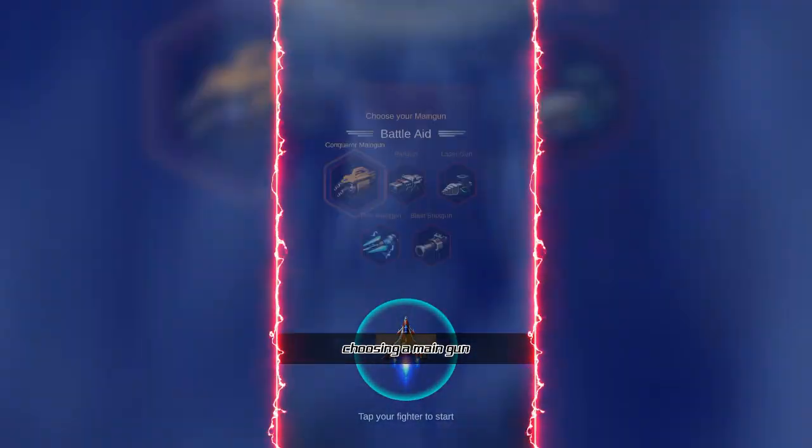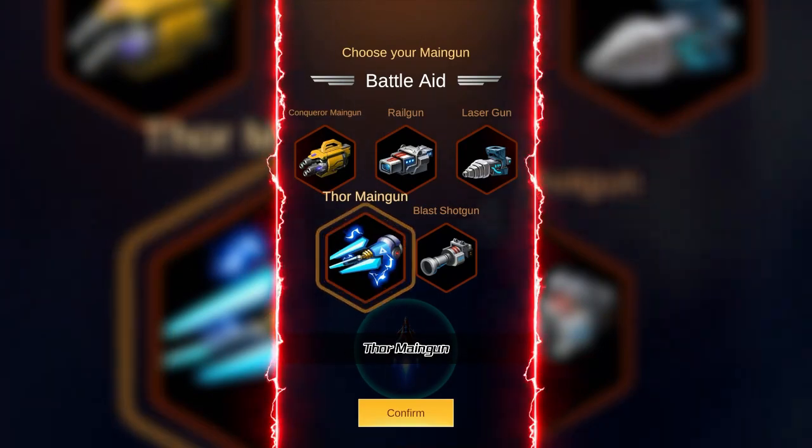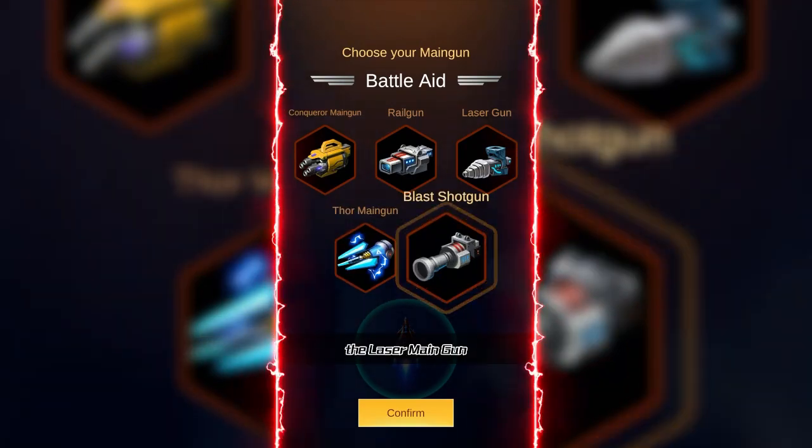Let's start by choosing a main gun. The options are Conqueror Main Gun, Railgun, Laser Gun, 4 Main Gun, and Blast Shotgun. Let's go with the Laser Main Gun.